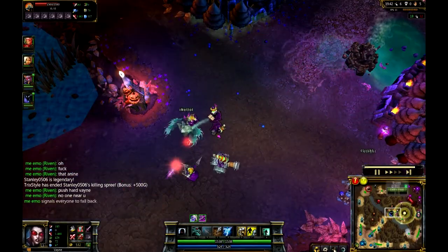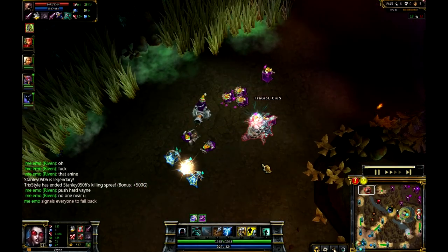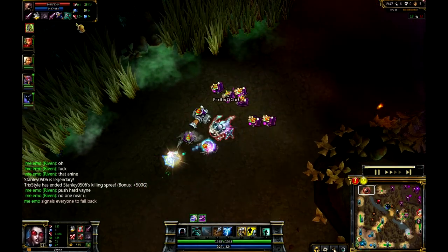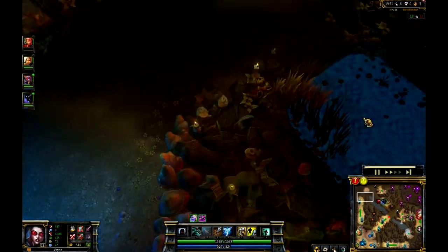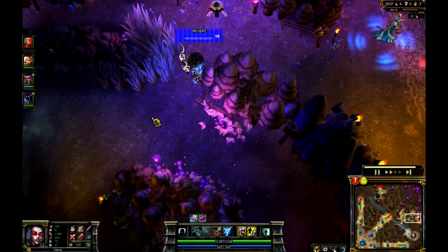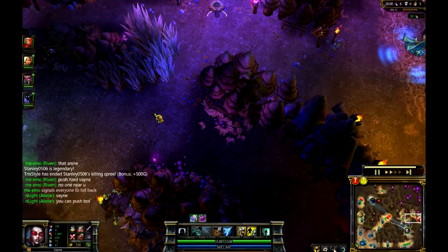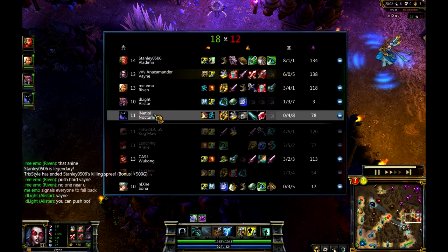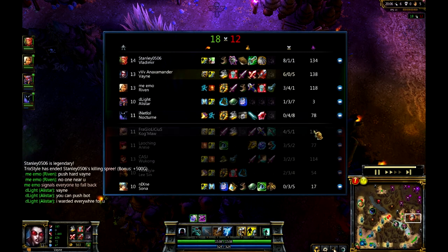Nocturne is going to step in there and try to chase these guys out, but that's not going to happen for him. As you do have Kog'Maw up at the top lane - you can see Kog'Maw is going for the Infinity Edge here. I couldn't imagine him switching over and getting a Bloodthirster - I think it would actually be more expensive for him to get a Bloodthirster at this point. Probably going to pick up the Infinity Edge and we'll see which is going to do better for who. But based on how this Kog'Maw has been playing, I can't imagine that he's going to be doing all that well.